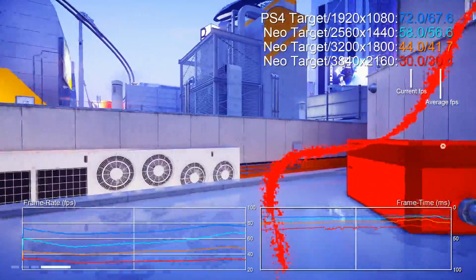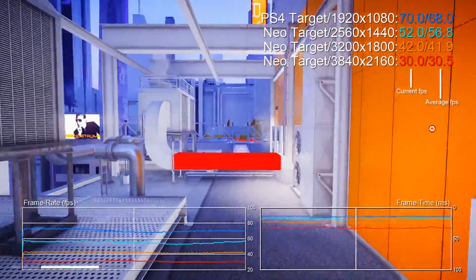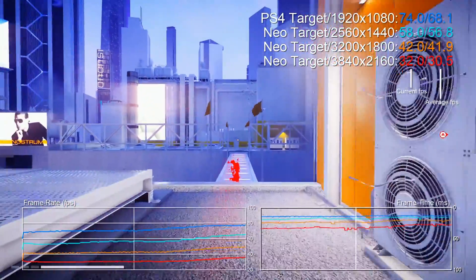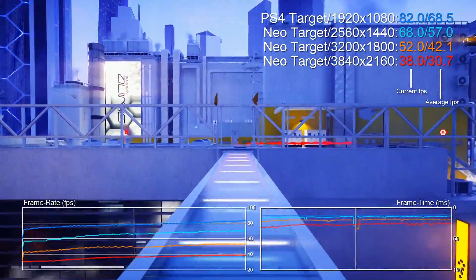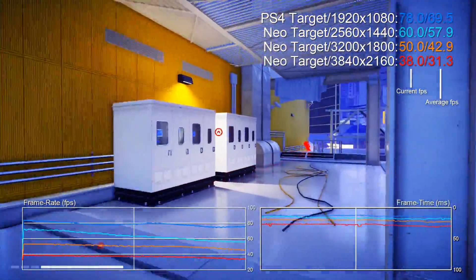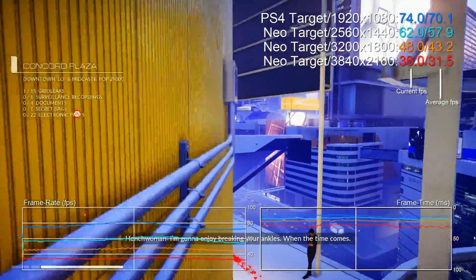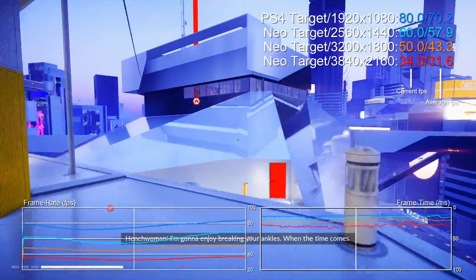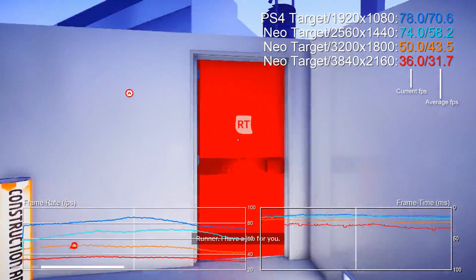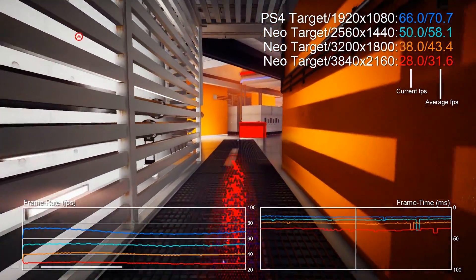1440p is a fair amount slower, and you might wonder why, bearing in mind that the Neo has a 2.3x GPU advantage. You have to bear in mind that that's in terms of compute — memory bandwidth isn't improved so drastically. It's about 218 gigabytes per second on Neo versus 176 on the original PS4. So we're not getting full scaling of all the system's capabilities, and 1800p and 4k are just a write-off, nowhere near 60fps.